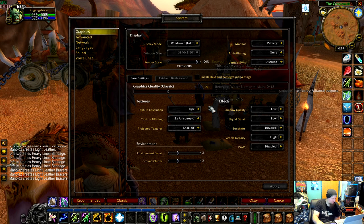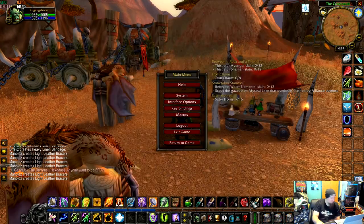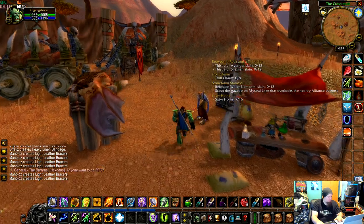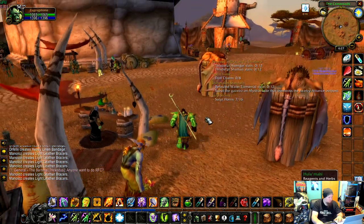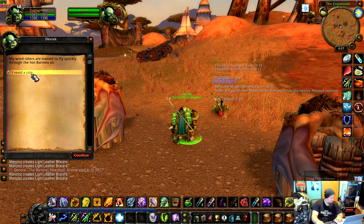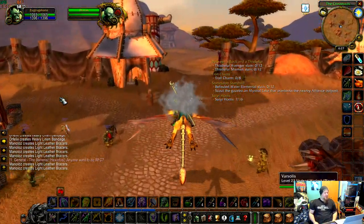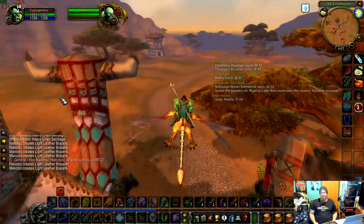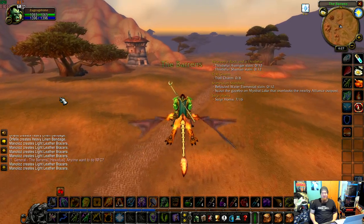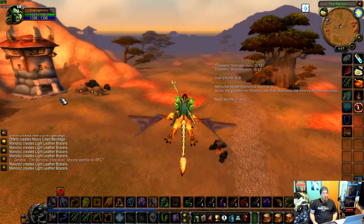The graphics quality is Classic at three, so let's actually bump it up to four. Let's head into town where the graphics are going to take a little bit of a dip and go over to Orgrimmar. But you can see, even at graphic settings 4 at 1080p, the Surface Pro 7 is handling World of Warcraft like a champion.